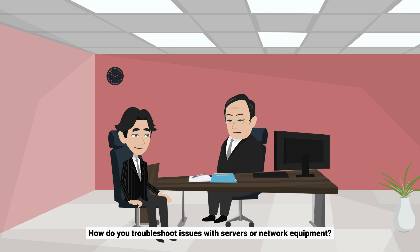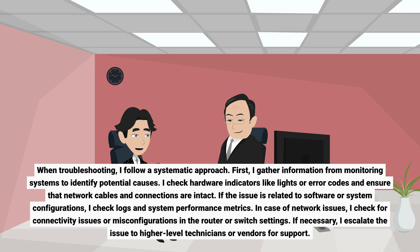How do you troubleshoot issues with servers or network equipment? When troubleshooting, I follow a systematic approach. First, I gather information from monitoring systems to identify potential causes. I check hardware indicators like lights or error codes and ensure that network cables and connections are intact. If the issue is related to software or system configurations, I check logs and system performance metrics. In case of network issues, I check for connectivity issues or misconfigurations in the router or switch settings. If necessary, I escalate the issue to higher-level technicians or vendors for support.